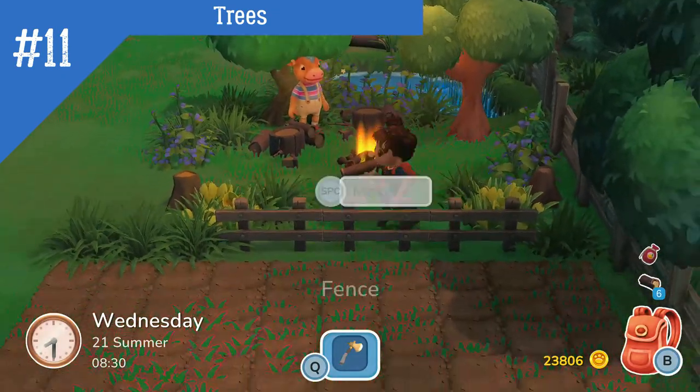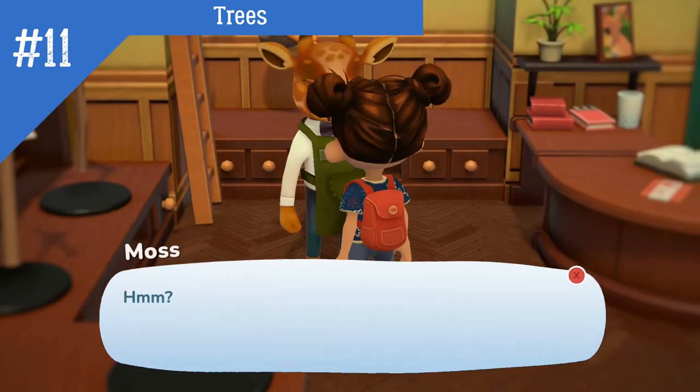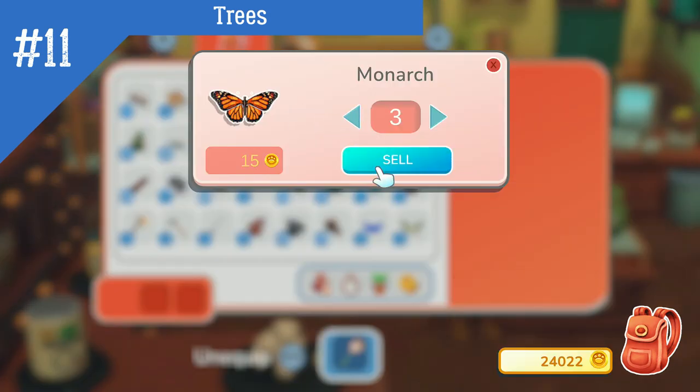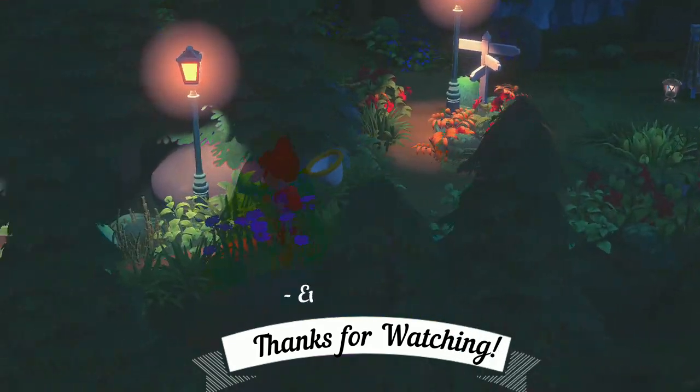The stumps left behind from all types of trees grow back in a few days, and you have another seed to plant. Also, these seeds can be profitable if you want to sell them. Fruit trees produce the same kind of wood as cedar trees, so it is another way to get more crafting supplies. Thanks for watching Evening Clicks.